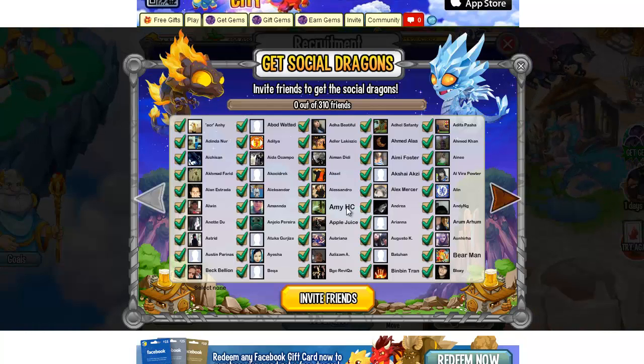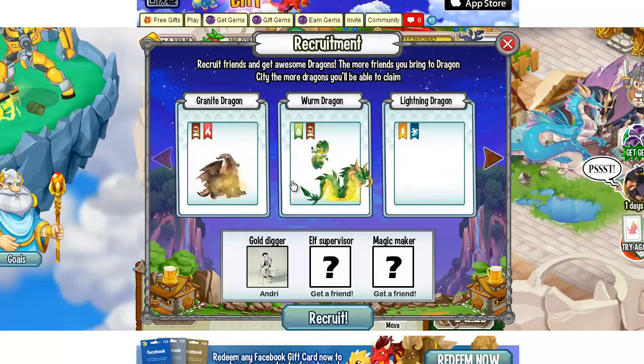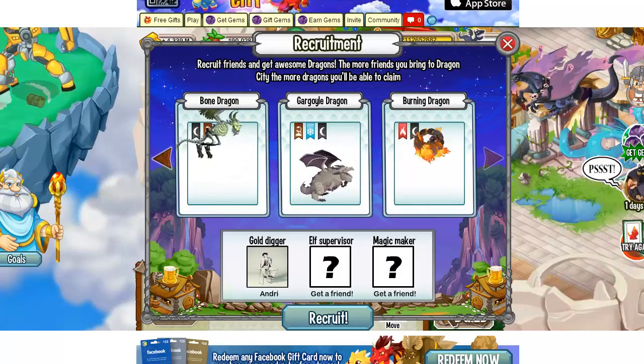Let's make it level 10. In order to get dragons from the recruitment tavern, you have to invite people that never played Dragon City and they have to accept. For every three people you bring in to play Dragon City, you will be able to get one dragon out of these 10 dragons. Have a nice day and have fun in Dragon City.